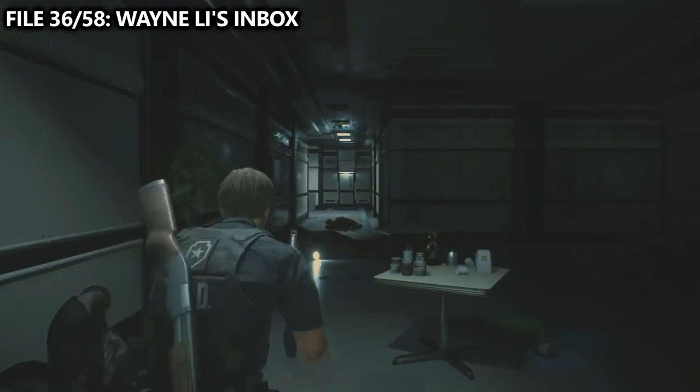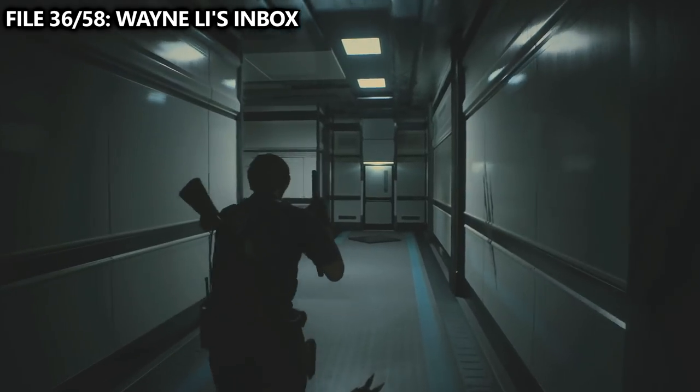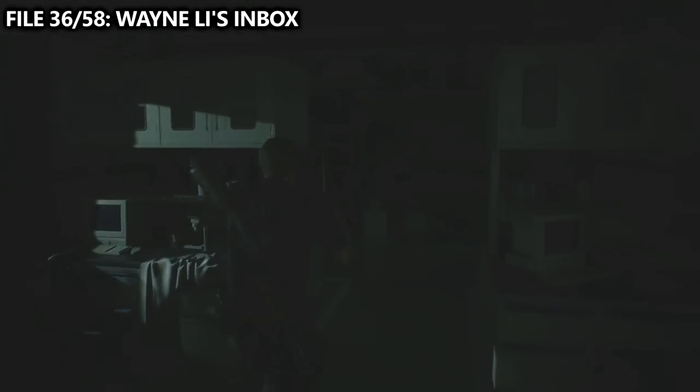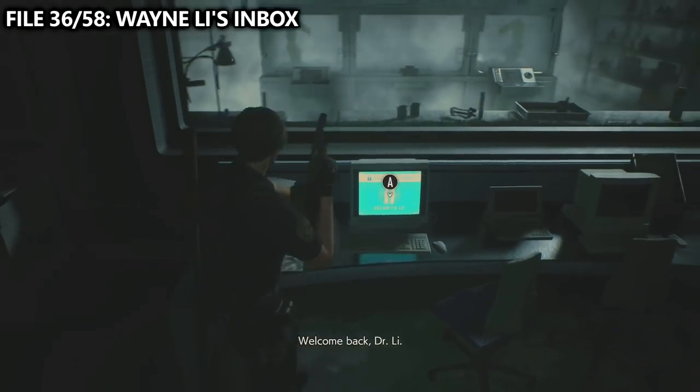This will basically turn electricity on to the majority of the downstairs lab. We'll now be able to access the cryo lab. As you enter, you should be able to find a computer on the desk with Wayne Lee's inbox. You'll need to come to this room to synthesize the herbicide anyways.